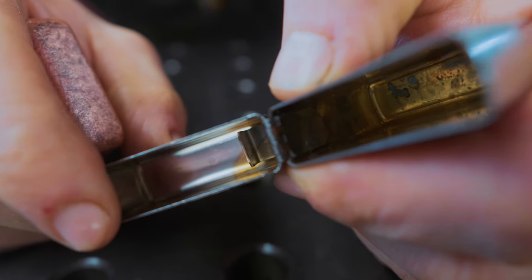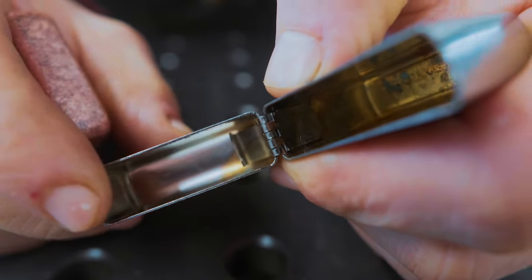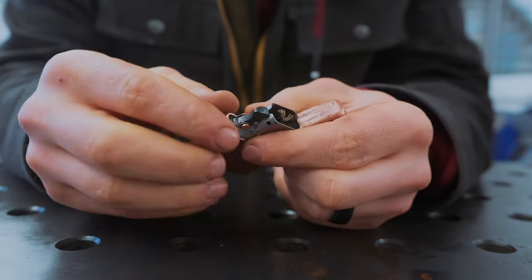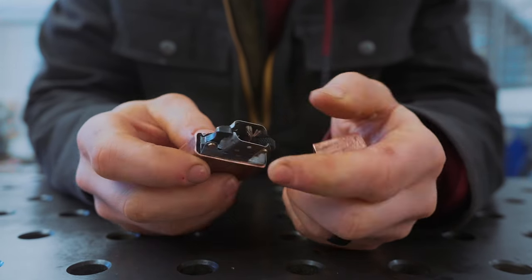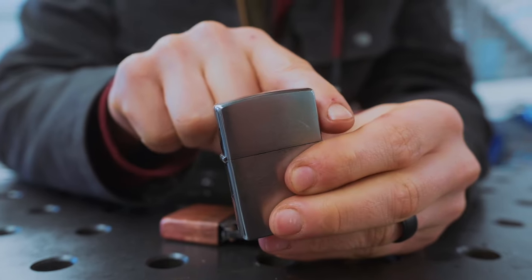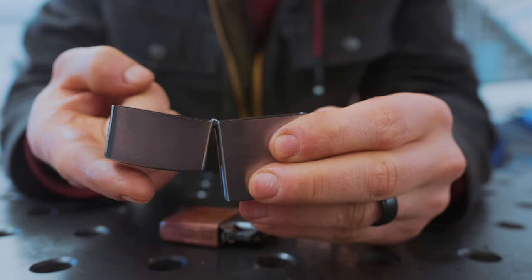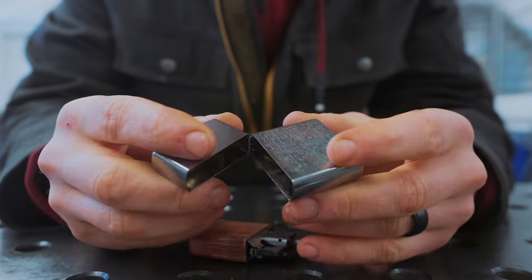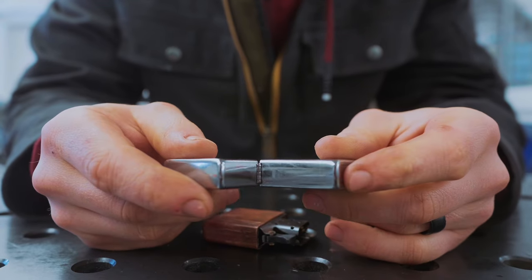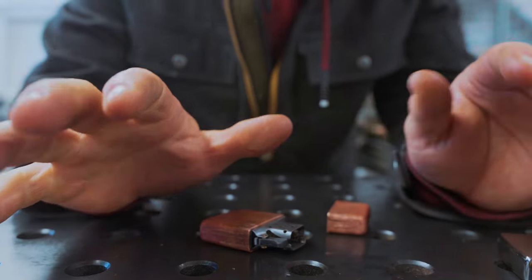If you look in the lid of an actual Zippo case, you'll see there's a little lip of metal that folds around. That lip is part of the hinge assembly and interacts with a little sprung lever to keep the case held tight when it's closed. Once you lift it, it springs open and then has some resistance from falling back closed in the open position. That entire hinge assembly is spot-welded to the case, but in our case we're going to be soldering it — but first we've got to make it.